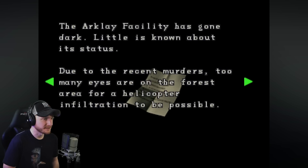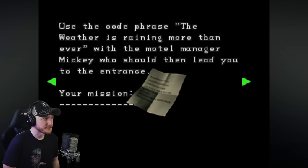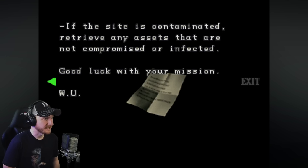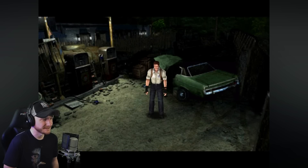The Arklay facility has gone dark. Little is known about its status. Due to the recent murders, too many eyes are on the forest area for a helicopter infiltration to be possible. As such, you'll be required to utilize the older mine's entrance via the old motel. Your cover is a guest. Remember to check into the 'A Day in Raccoon' motel. Use the code phrase 'the weather is raining more than ever' with the motel manager, Mickey, who should then lead you to the entrance. Your mission: access the Arklay facility via the motel personnel passage, assess and report facility status, initiate off-site data recovery protocols, and retrieve any uncompromised assets. Good luck. Looks like I need to find Mickey — let's go find the hotel manager.